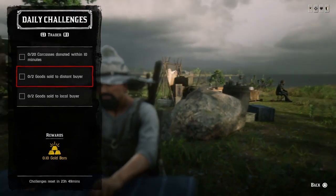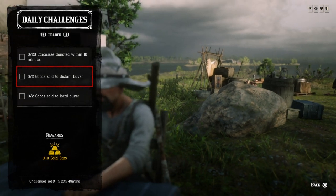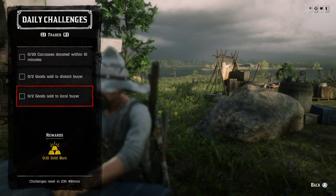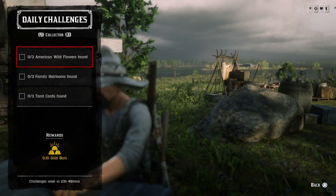Two goods sold to a distant buyer — go up to the butcher table and select distant delivery. Two goods sold to a local buyer — go up to the butcher table and select local delivery. Once you do two of each, those challenges will be done.